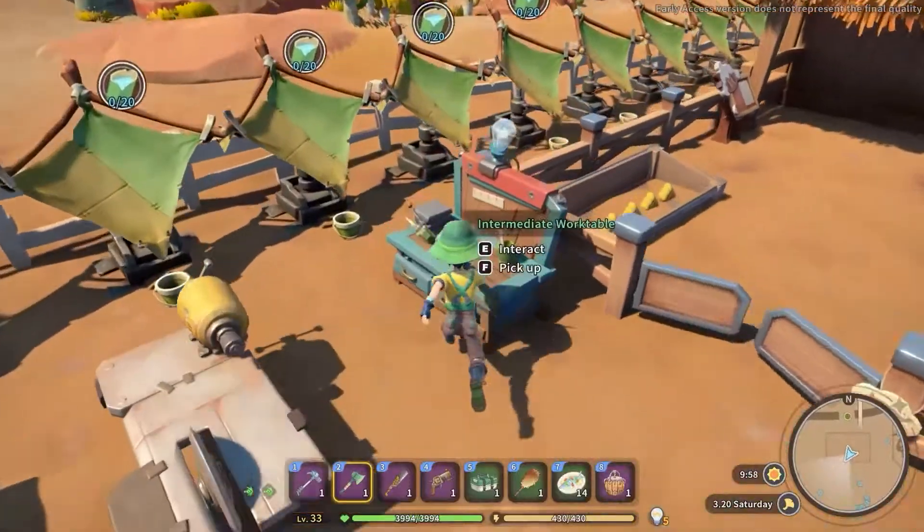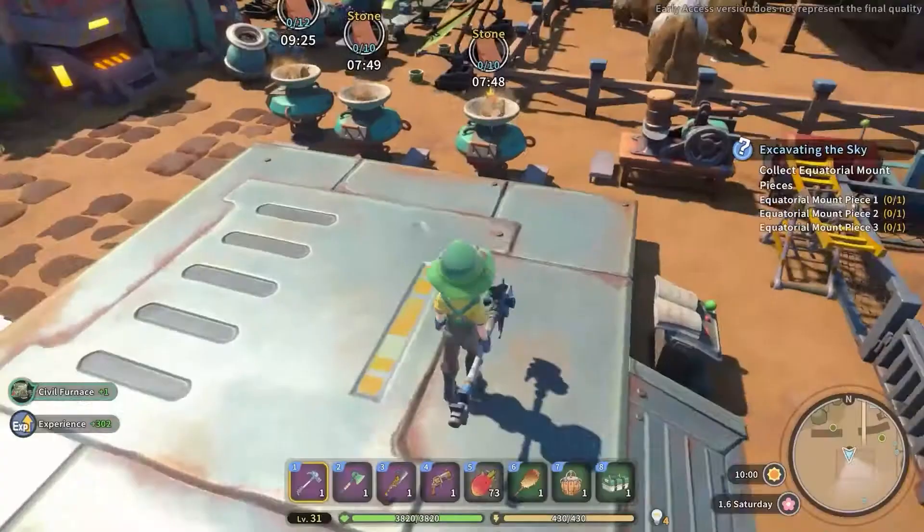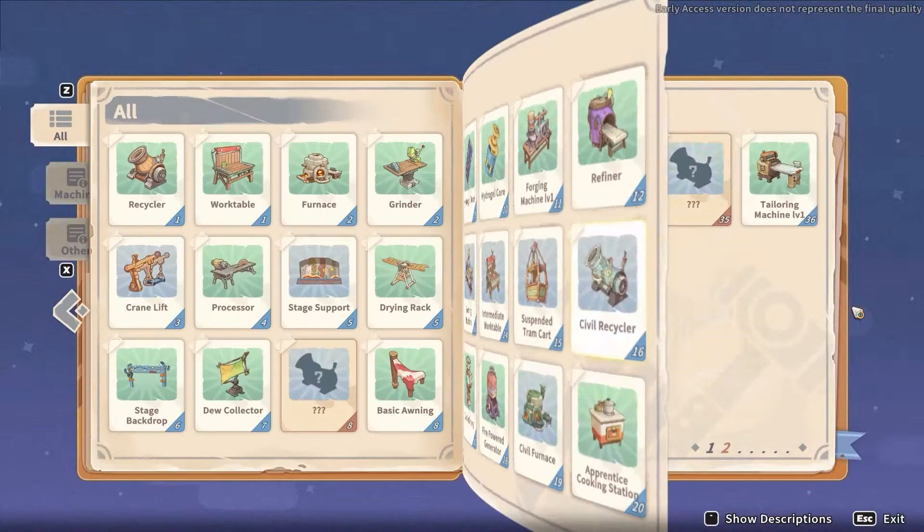Steel bar is a refining material used at the intermediate work table in order to produce the iron axe and the iron pick hammer. More commonly, it is used at the assembly station in order to produce many structures like the civil processor and the ore refinery.